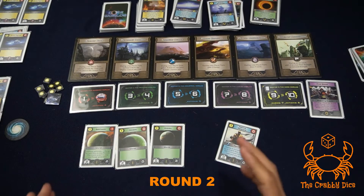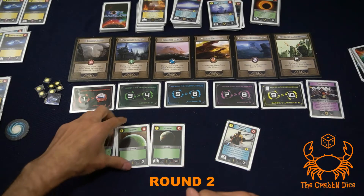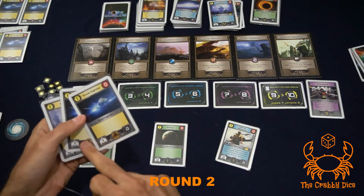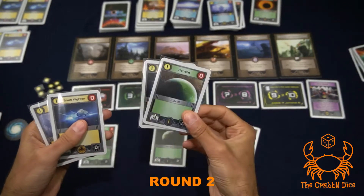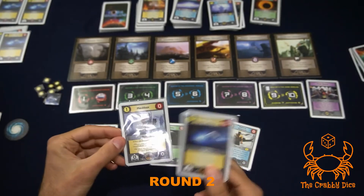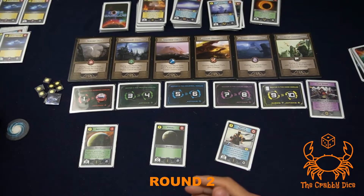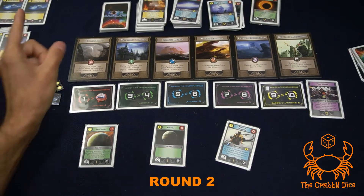Second player is going to invade - zero actions cost because of First Blood. They want this world and have two fleet attack. He garrisons one of them underneath to thin his deck, then discards the med bot to keep the starfighter in his war zone - exactly what I did last time. He's pretty much done with no more actions.